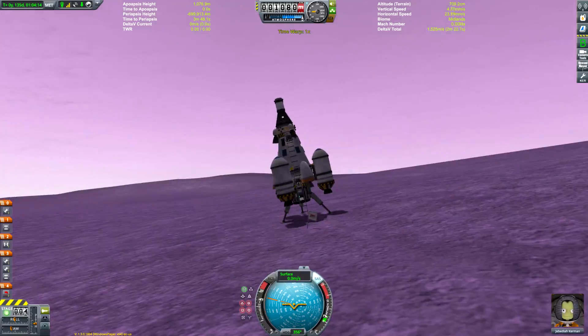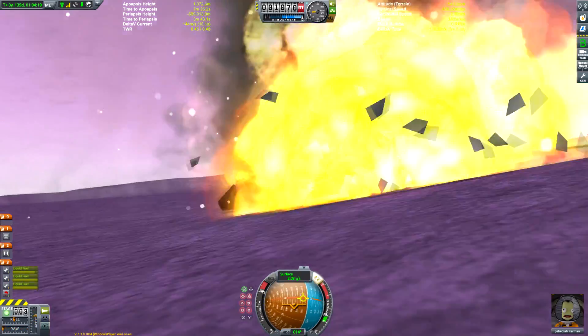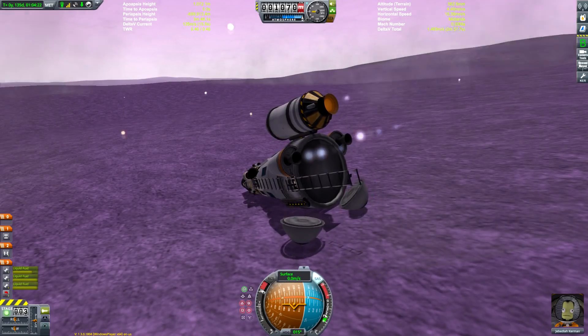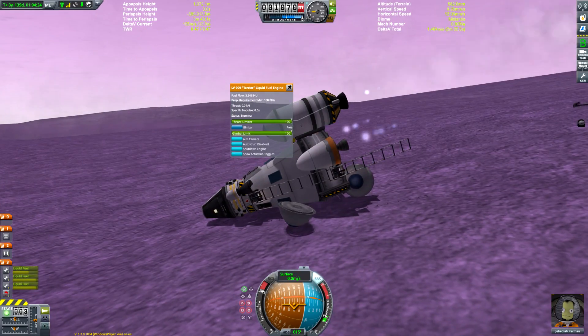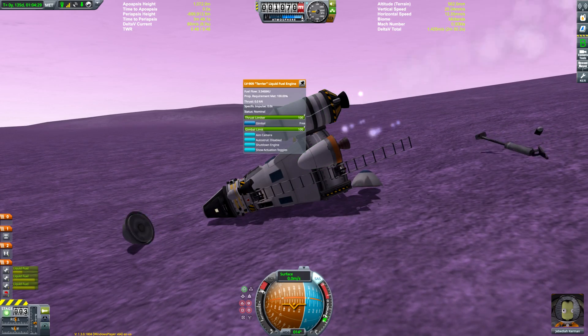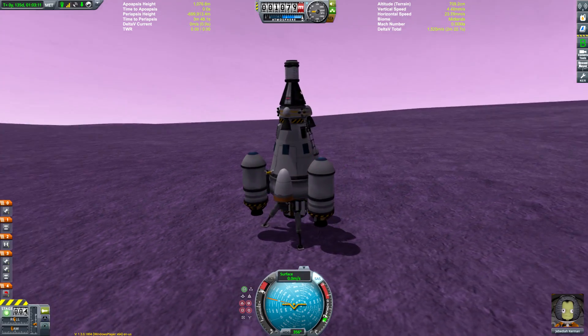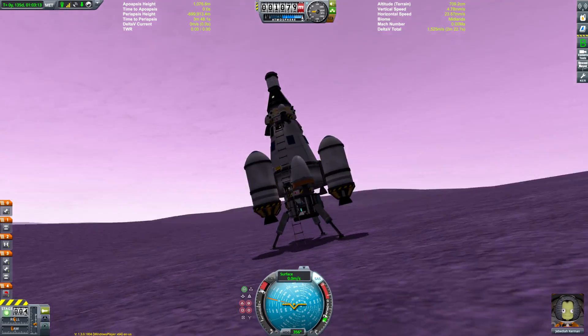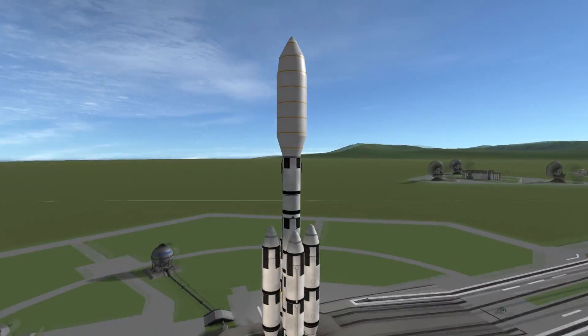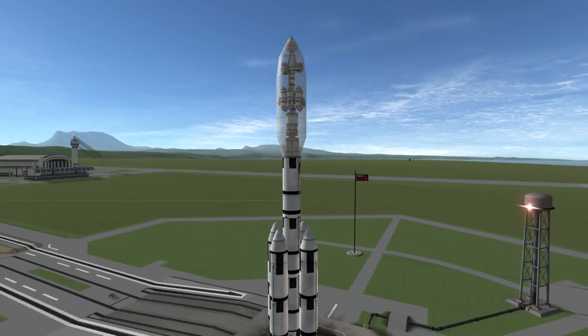Hello everyone and welcome to today's Kerbal Space Program video in which we're going to be rescuing Jebediah from Razhang868's failed Eve lander, which I'm demonstrating here doesn't work. He didn't have enough fuel and the engines he used don't work at this level in the atmosphere, so we can just quickload our save and show it still standing up in its failed glory, then prepare to launch our Eve lander which is tucked away inside that fairing — we can turn that to translucent so you can see inside.